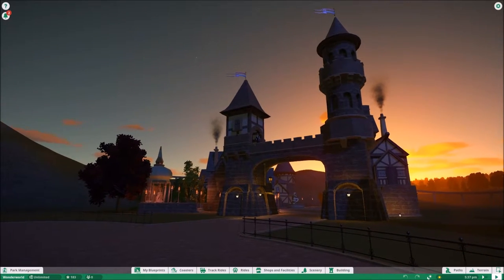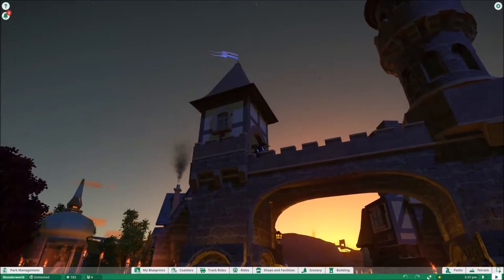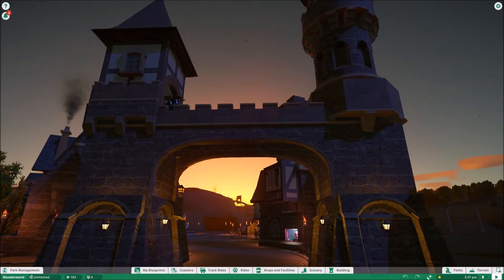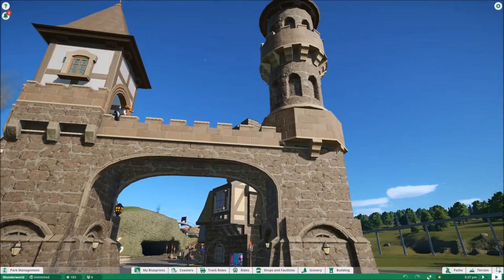Over there on the little castle. But if we walk through, you can see the castle here is stucco, then two different types of castle. Let me go ahead and make it daylight real quick — there we go. So it's got the castle along the top and then the sandstone along the bottom.